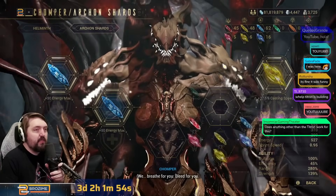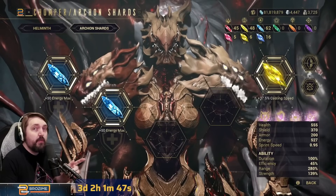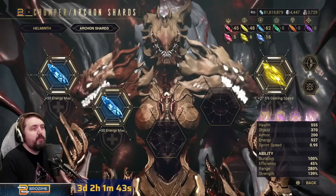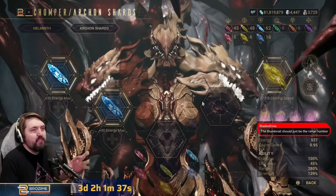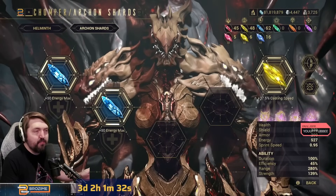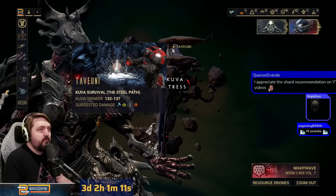Quick sidebar before we start: the shards I'm using are basically nothing — the casting speed is nice but who cares. I'm not investing more shards because it's definitely going to get nerfed. If I was going to invest more, it'd be two duration taus — one tau energy max, another duration, maybe another strength. But I'm not going to waste 120 bile putting that in here right now because I don't think this build is going to survive more than a couple of days.